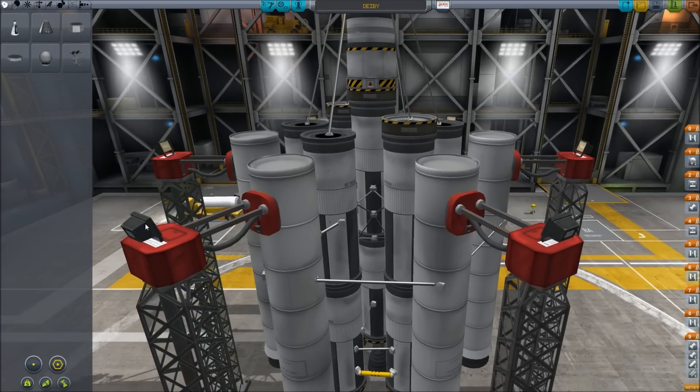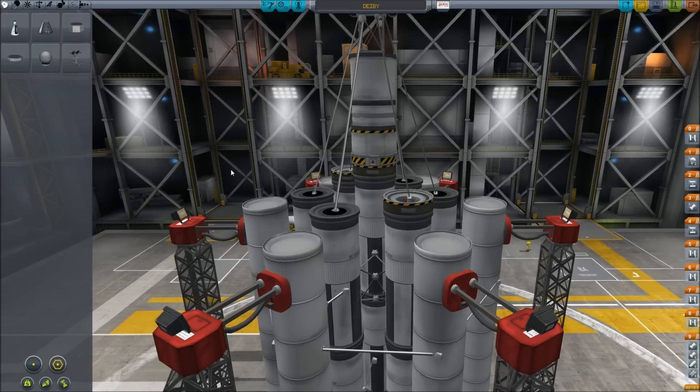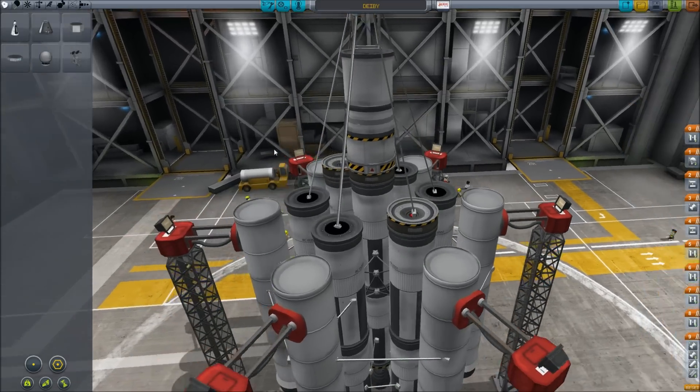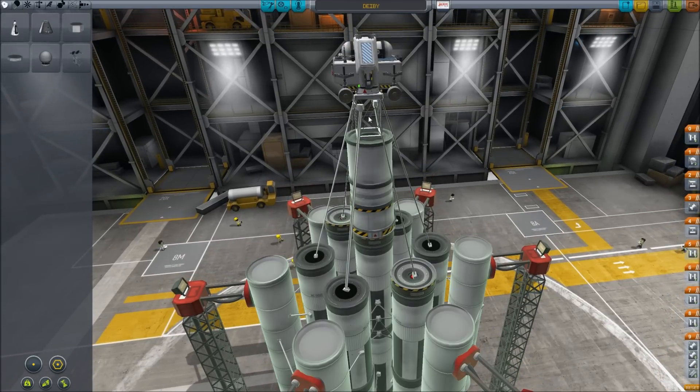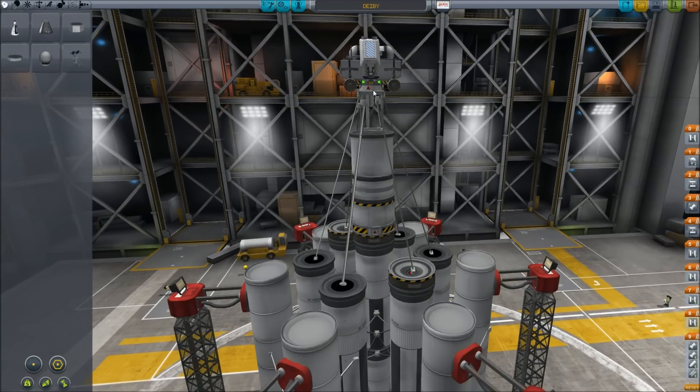First of all, I decided to add some lights onto the launch tower, because if we launch at night I want lights and I think it looks cool. We're going to be using the same launcher we used to go to Minmus, with some slight alterations to the top so that we have enough space to decouple our rover.